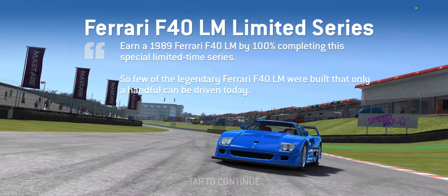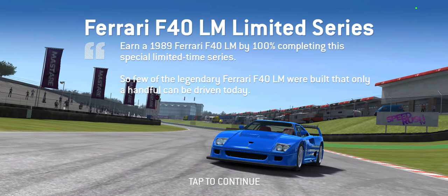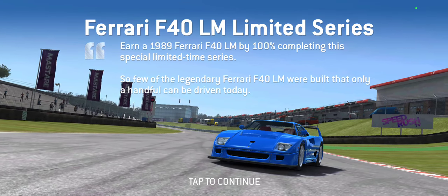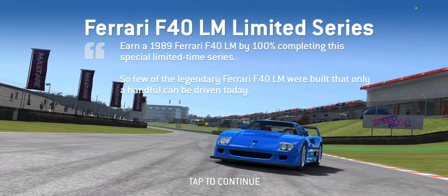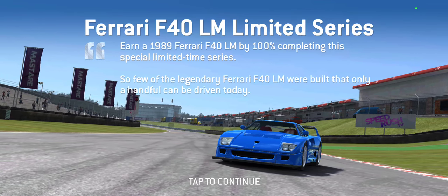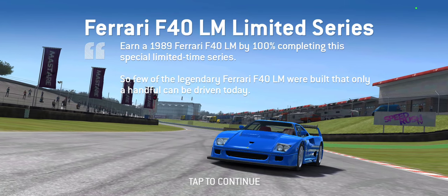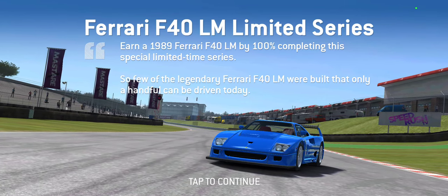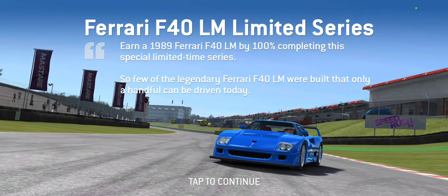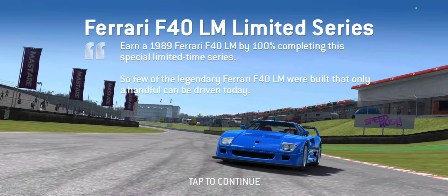So because it's Ferrari, you cannot customize this car outside of what Ferrari allows, which gives us several different official liveries. Blue is not what you normally get when you start out — it's going to be Ferrari red, which is a beautiful color. But once you're fully upgraded, you can change. I've changed mine to the blue Ferrari. Anyway, earn a 1989 Ferrari F40 LM by 100% completing this special limited time series.